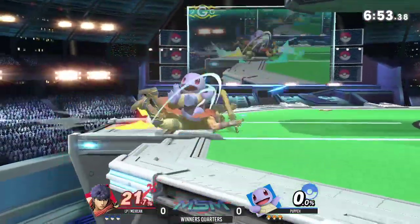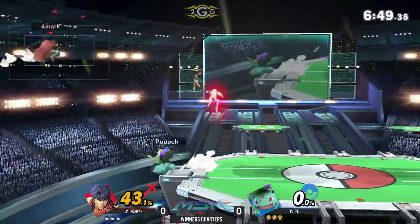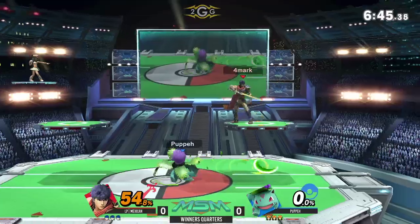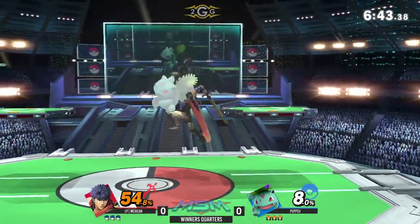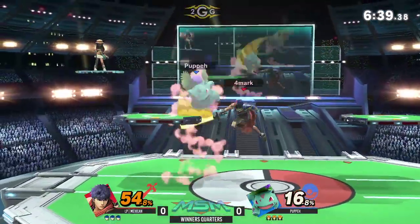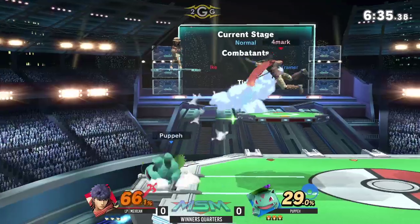What do you think about this matchup? I think Squirtle is going to be hard to deal with for Ike, and we're seeing it already — down throw into two aerials. He goes for the water gun as well. Ike does have those disjoints which make fighting Squirtle a little easier, but the problem is Squirtle has a lot of speed, and a lot of what Ike wants to do is going to be pretty committal.